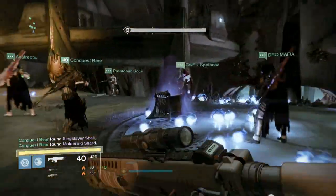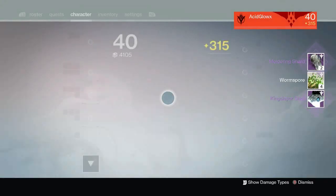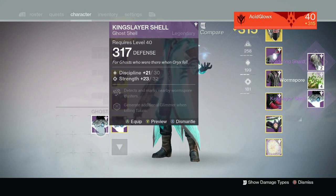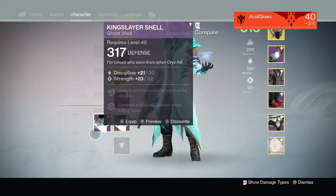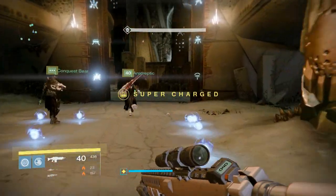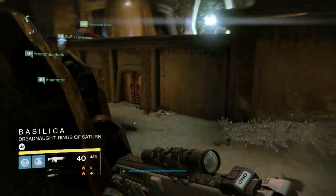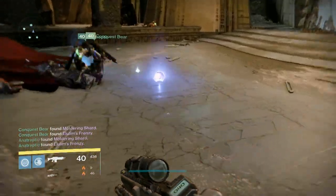Finally, we have my Warlock for the hard mode raid reward. At the very start I picked up a King Slayer shell that was 317 defense, which is pretty good. However, I'm going to put it on a different character because I already got 317 with intellect on my Warlock.